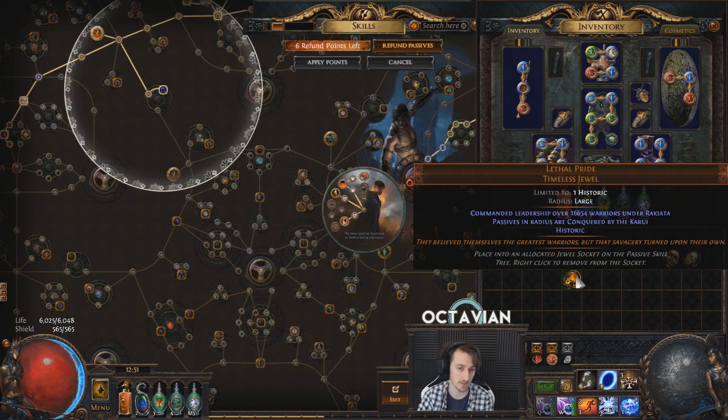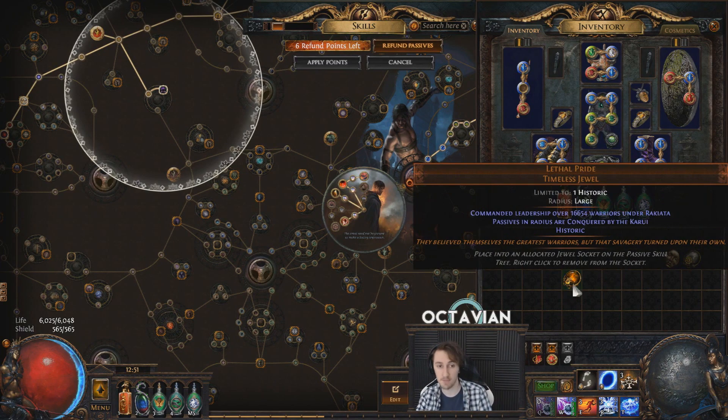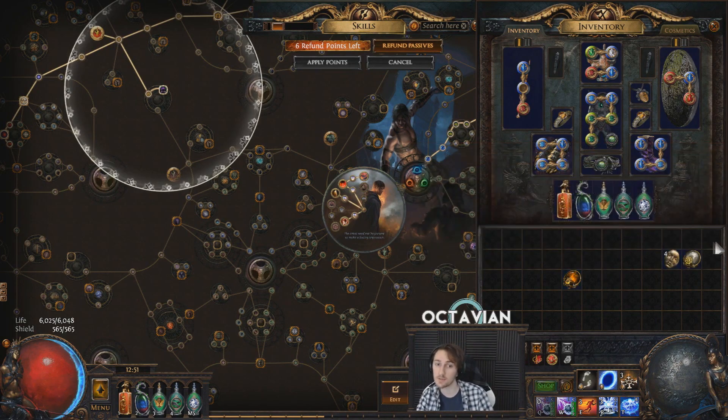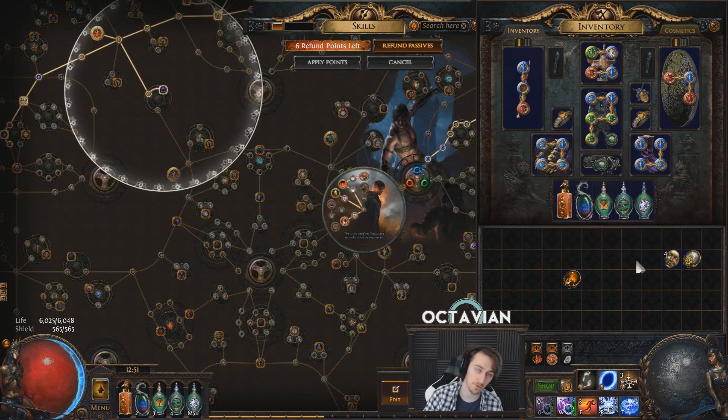If you look at a Karui one, it says 'commanded x amount of warriors under y general' — it's purely flavor. The number and the name are the important things. And then the base type is which faction you got the jewel from. Any Lethal Pride is going to be a Karui jewel, any Elegant Hubris is going to be an Eternal Empire jewel, and so on and so forth.